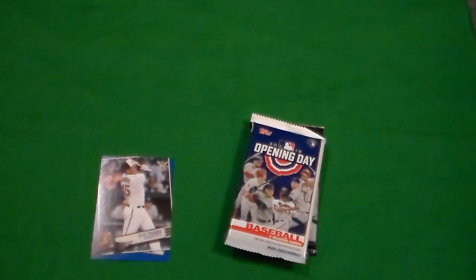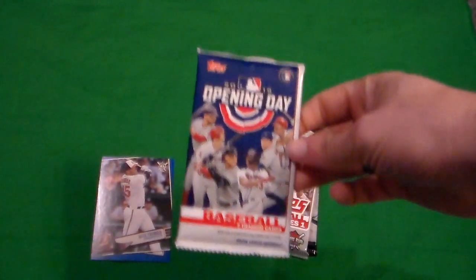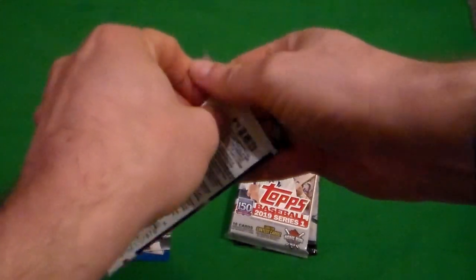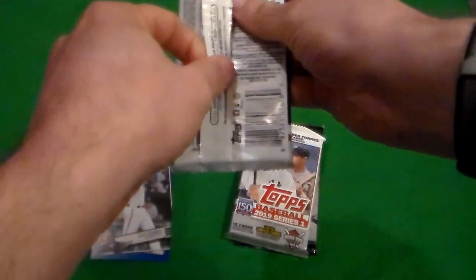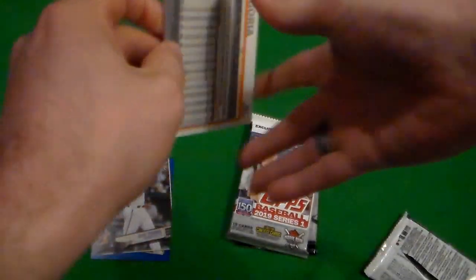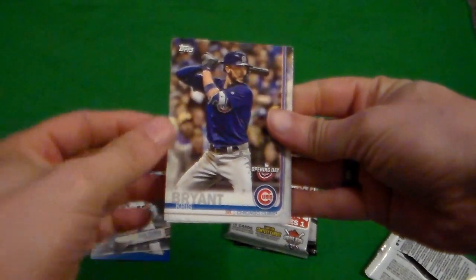There's only seven cards in that pack. Seven cards means they got it out of one of those big boxes - I don't think they would sell a pack with just seven cards in it; they had to get one of those plaster boxes. Let's see what our seven cards are in Opening Day 2019. I don't have any Opening Day 2019, so all these will go into my collection. We have Chris Bryant, opening day.